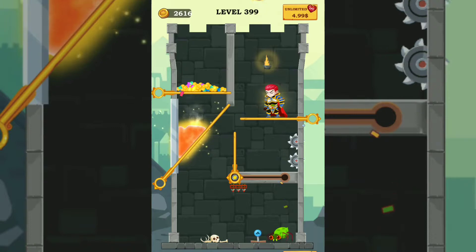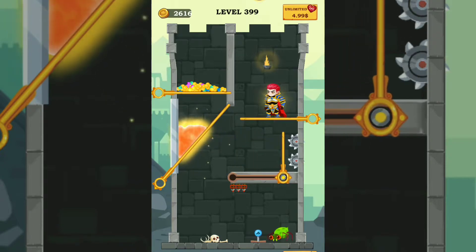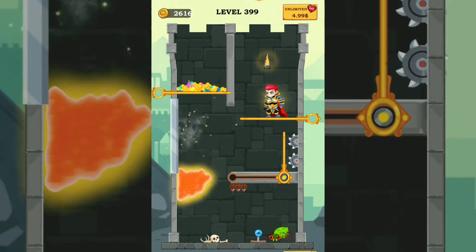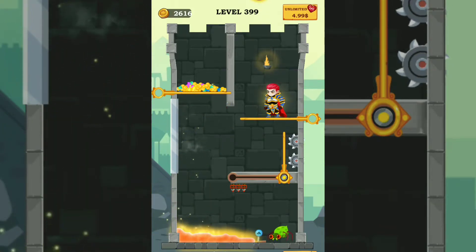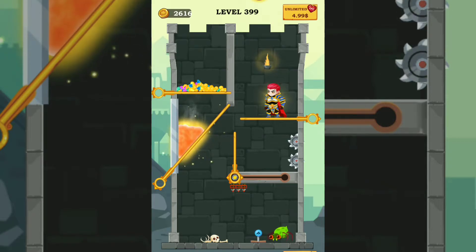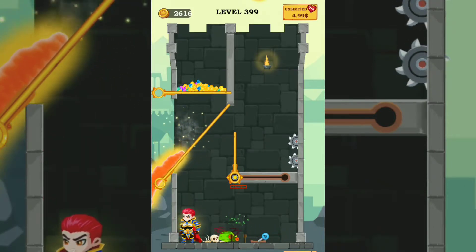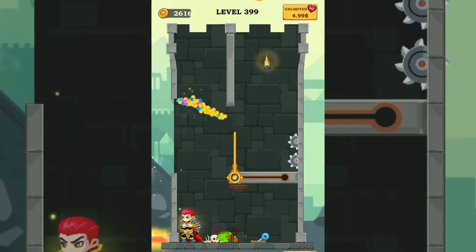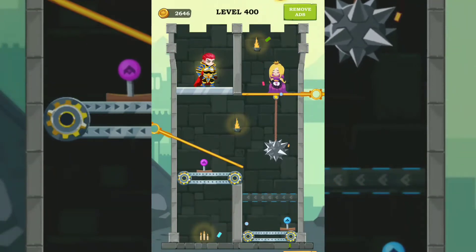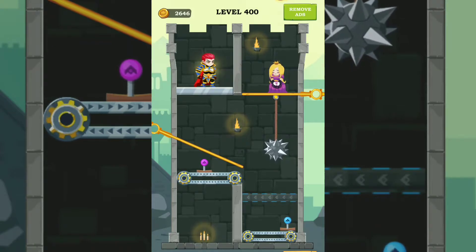Next level 399. I need to protect myself. Maybe I need to release — oh, this is not the way I think. Okay, I know — release this and push this, release it, and get the treasure. Next level 400 — maybe release this.